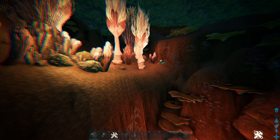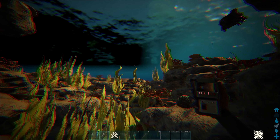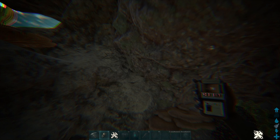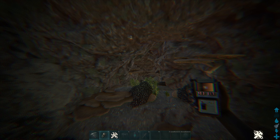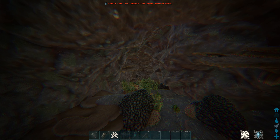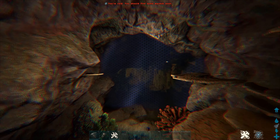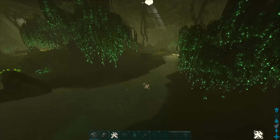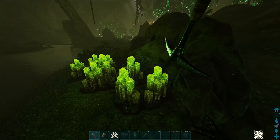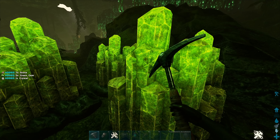Last on the list is the green gems. This is going to be where you want to come for your green gems — the best place I could find. This is at 40.3, 31.7. Just go inside here. It's also a water cave, so you're probably going to need scuba for this as well. Best way to farm this is definitely an Anky, and you get your green gems here.